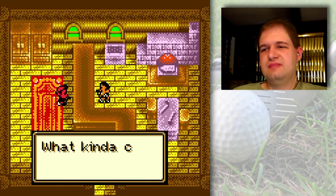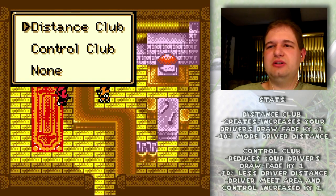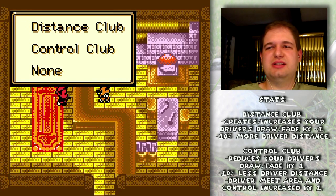You get a choice between clubs here, but you can only choose one and you cannot change your choice once you choose it. I'd always recommend the distance club. The control club — if you're hitting straight already it doesn't make much of a difference. The control club is just going to reduce your drive, and that's how you'd reduce your drive if you wanted to, but I don't see why you would.